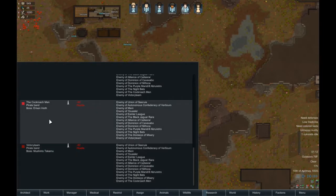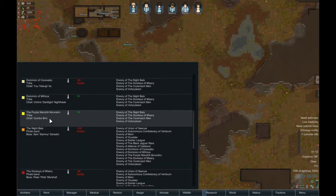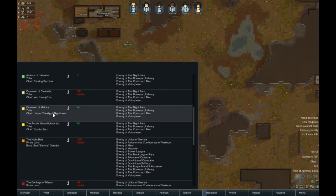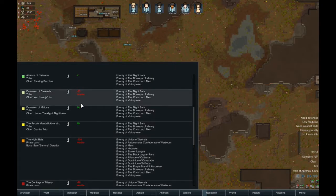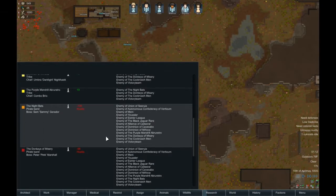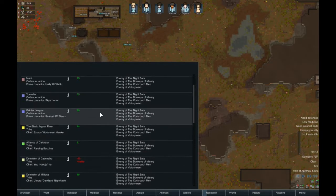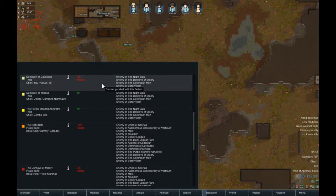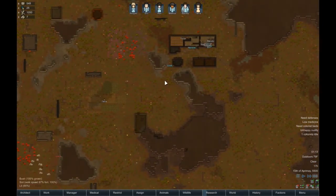Cockroach... donkeys... a night band... enemies of the night... donkeys of misery... the night bats — nope, nope, nope. These ones here are all pirate bands — everybody hates them. These ones down here are the normal factions. With this mod and the way this game works, one faction will always hate us, so these guys won't help me out against the bad guy.